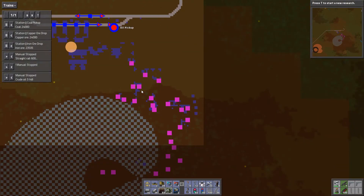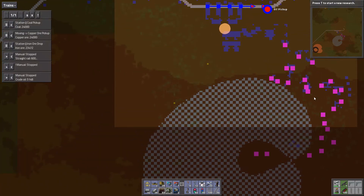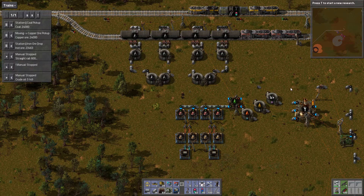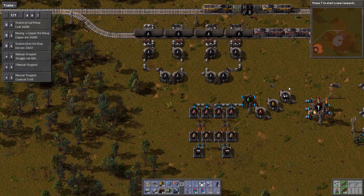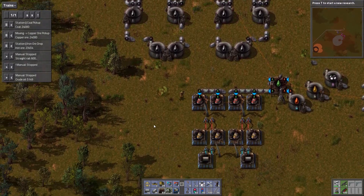So how many do we have here? Counting up... twenty-six pump jacks. Five, five, four — that is twenty-four — so six groups, six or seven each.